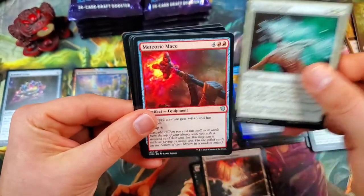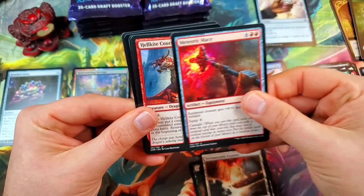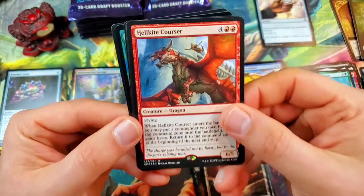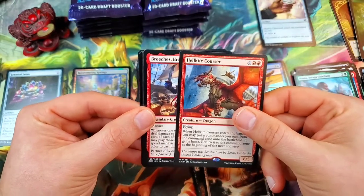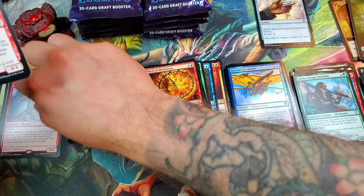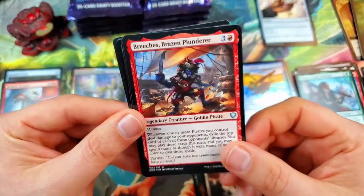And the Hellkite Courser for the mythic — mythic dragon! You gotta love getting a mythic dragon. I'm not sure where it stands in the value slot, but there's another mythic for us: Breaches, Brazen Plunderer — that's awesome.